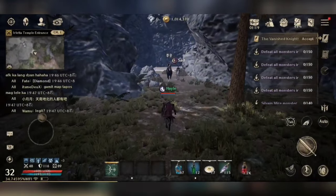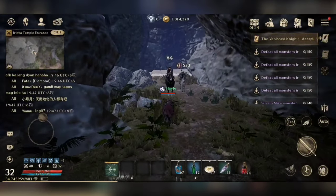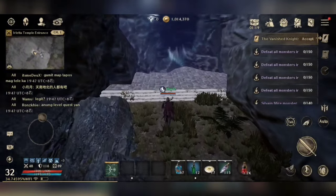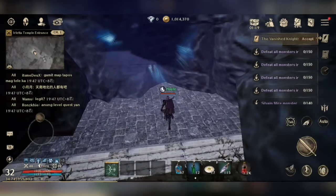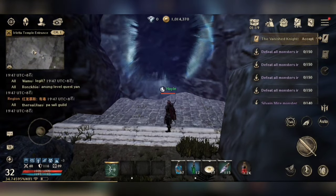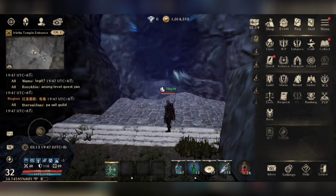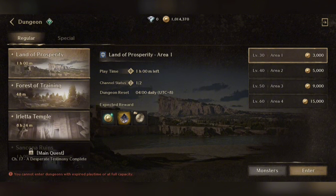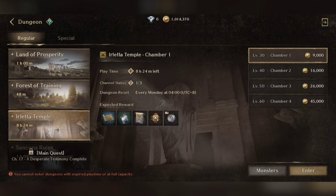When you arrive at the entrance of the gate, here's what you're going to do. You have to click the menu settings of your account at the top right corner, then click the dungeon. As you can see, there's the Irleta temple — click and enter.